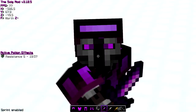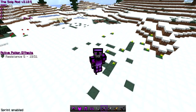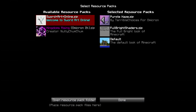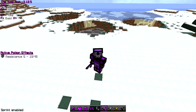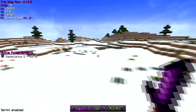Hey everyone, welcome back to another video by yours truly Omicron. Today I'm going to be reviewing a texture pack that was made for me a couple weeks ago — it's called Purple Haze and it's made by Terrible Choices, who sent it to me over Discord. If you want the texture pack, the link is in the description below. This is just so that people can stop asking for my texture pack on stream.